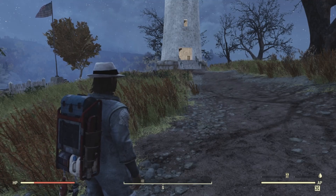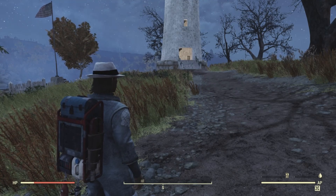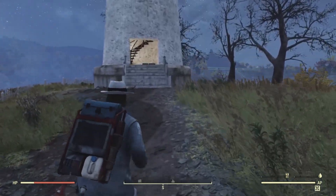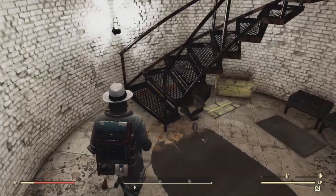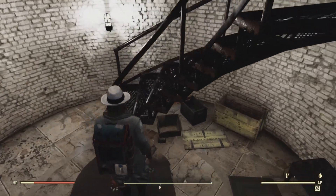The first potential bobblehead location is inside the lighthouse on the highest level of the interior stairway. We're going to head all the way up. When I came in on this server there were people here previously, so there won't be many enemies here and we might not find the bobblehead.